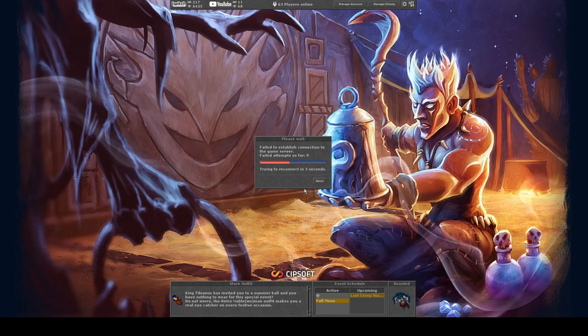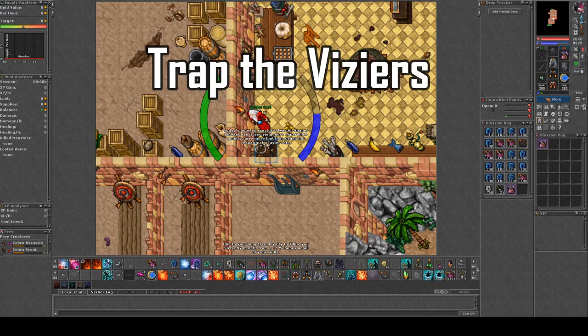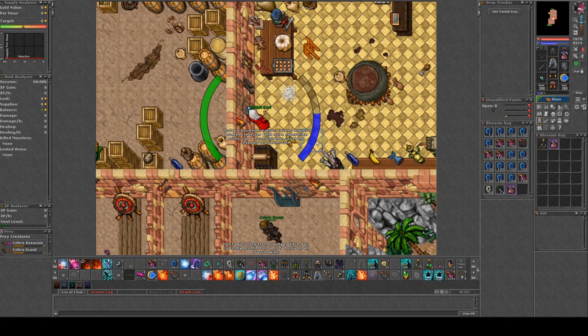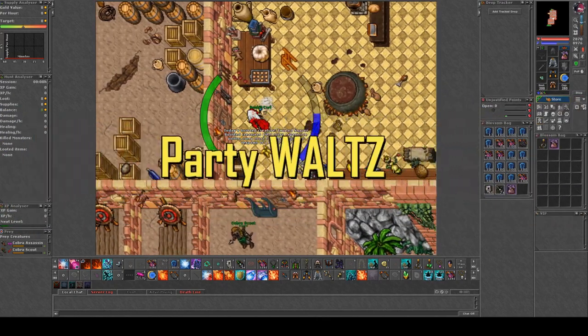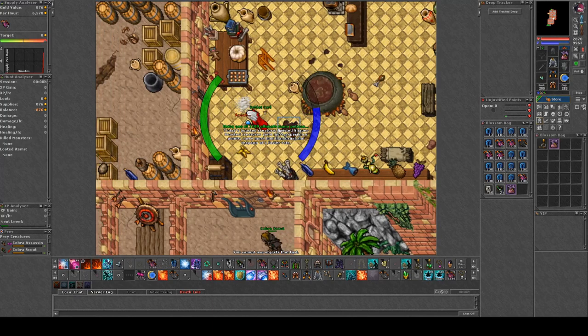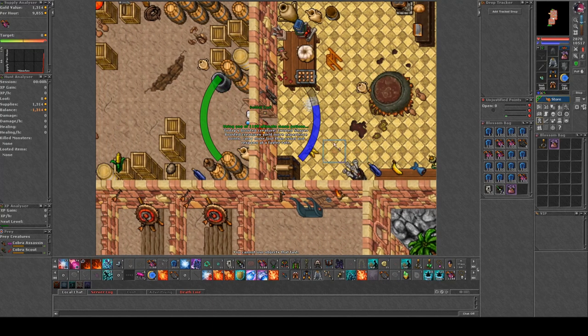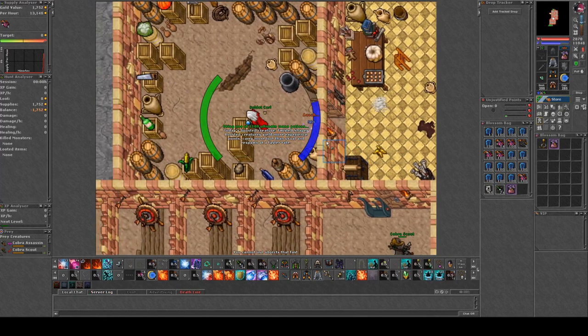Hello friends and allies, welcome to today's video. Today I'm going to show you how to trap the Cobra Viziers in the Cobra Bastion, where you generally will hunt as a mage. The reason to trap these Cobra Viziers is because they deal a lot of death damage which you do not have equipment for. So we're gonna put on a moon mirror and a butterfly ring to increase our death protection.